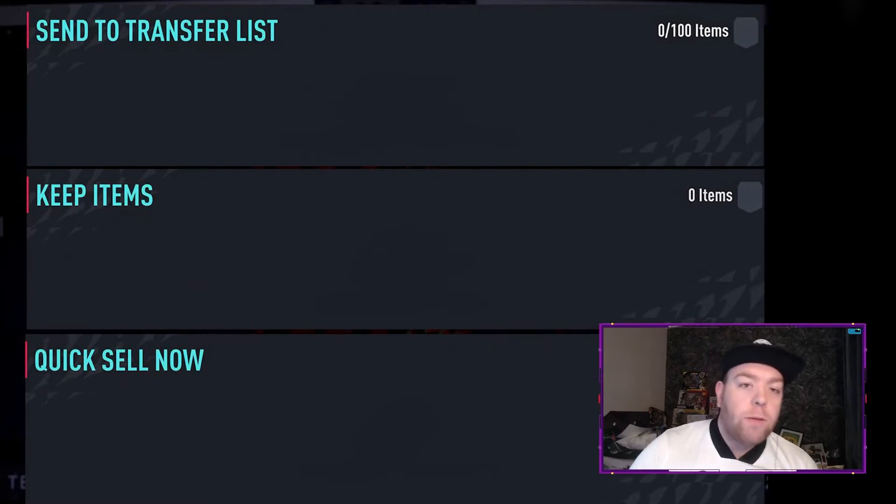We're starting as always with the three tiers. You've got the Sentry Transfer List, which is average but won't really improve your team — get some coins. Keep Items, which is obviously what you want in your club as they're going to improve your team. And Quick Sell — there's not a lot of point to that card, to be brutally honest.